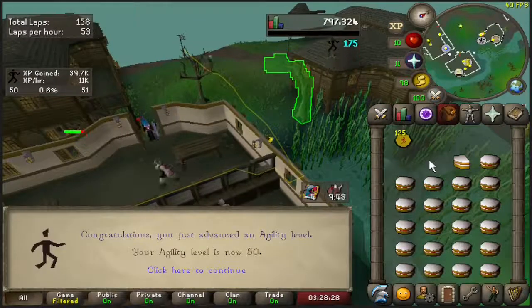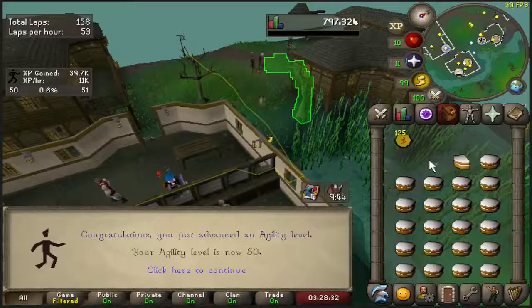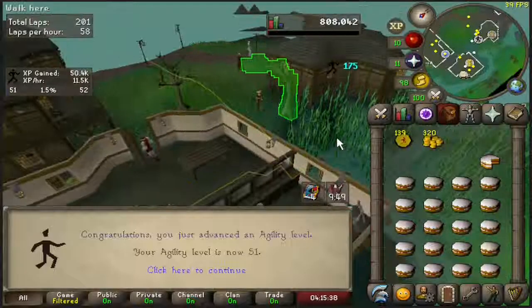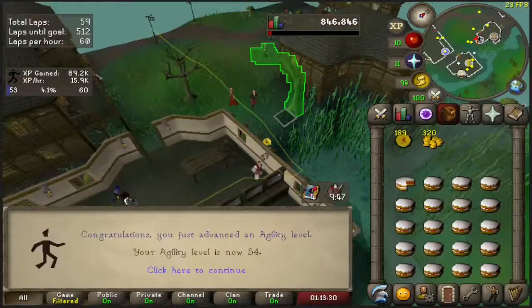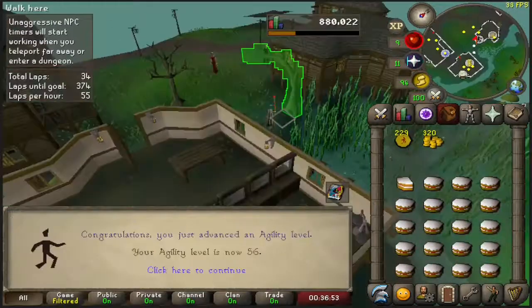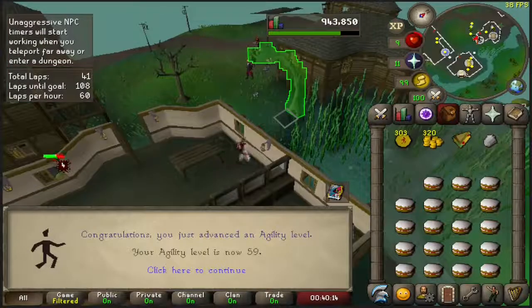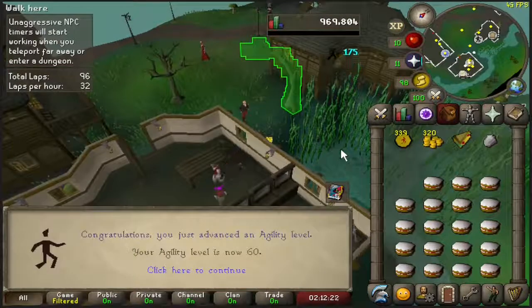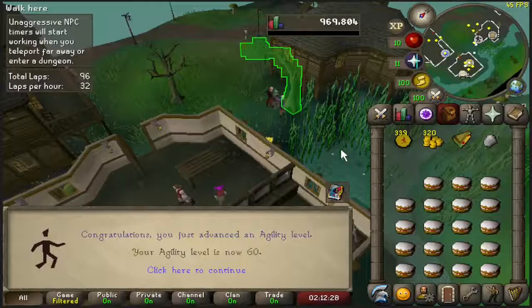Here is level 50 agility. Now let's have a quick timelapse of the last 10 levels: level 51, 52, 53, 54, 55, 56, 57, 58, 59, and level 60. Now with the agility grind finished, we've obtained 60 agility and the full graceful outfit.